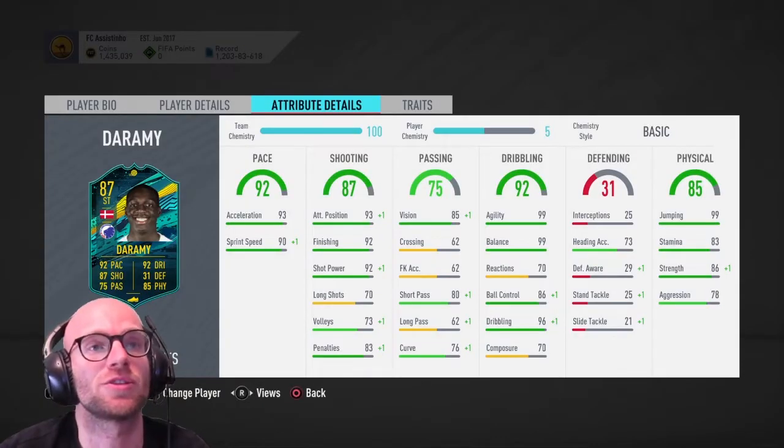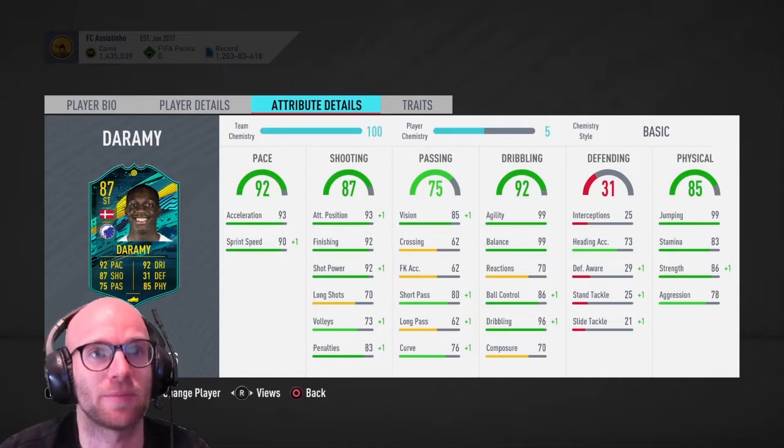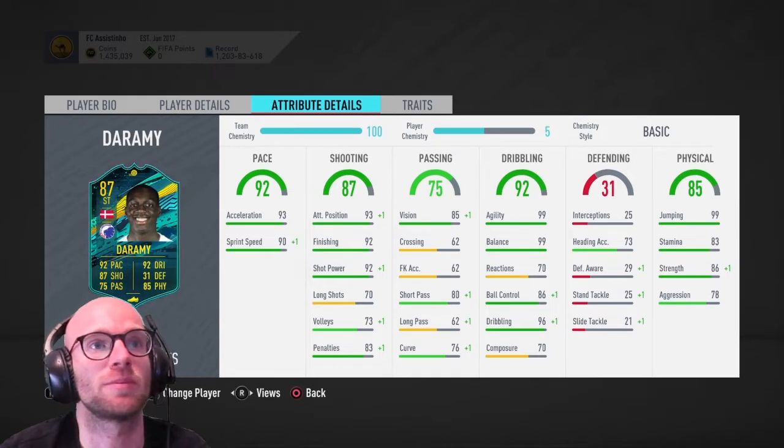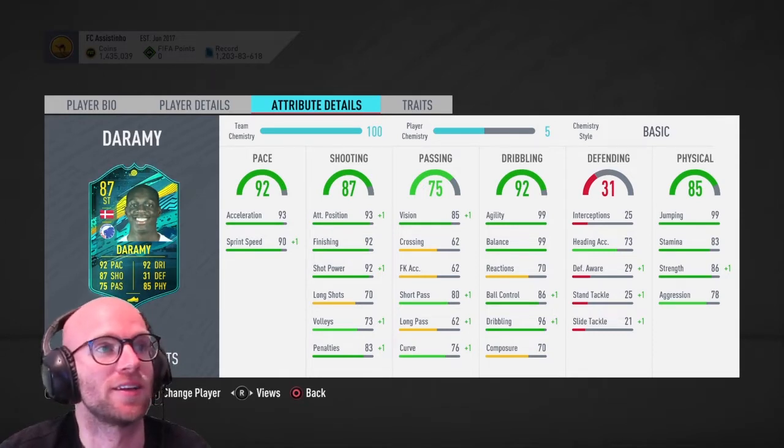His physical is also great. 99 jumping, 83 stamina, 86 strength and 78 aggression. So we have a player who is super fast, can dribble really well. His finishing is on point and he's also pretty strong. With four-star skill moves, this is exactly my type of player.